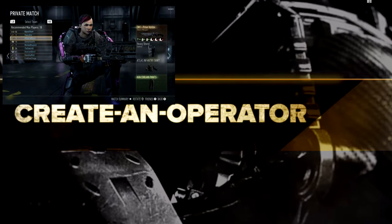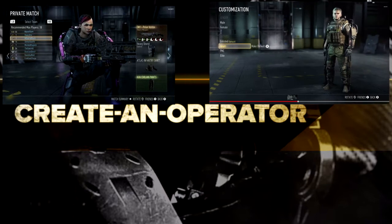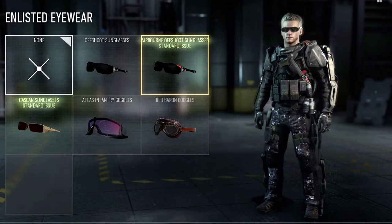These are exterior camos for the exo suits. You can definitely select the male and female characters, as well as the grunt, PMC, or elite features for those characters. I believe that will just extend your character's size, like all the PMC gear on Ghosts and things like that.